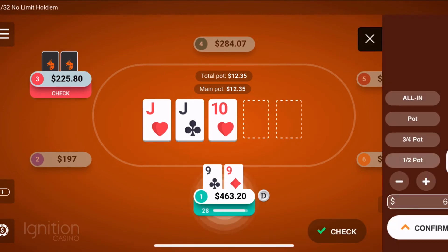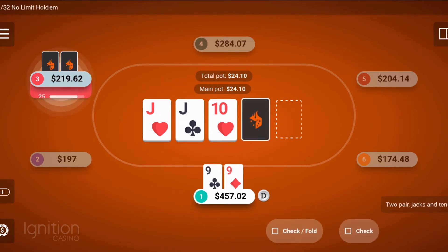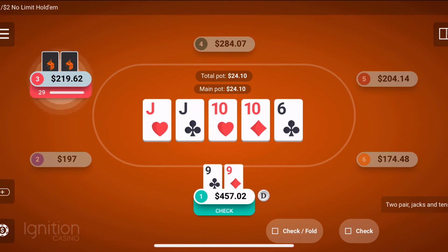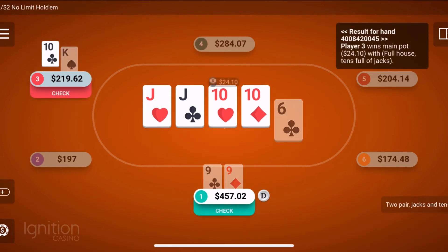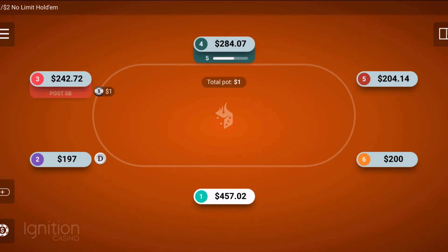Pocket nines right here — jack, jack, ten flop. Not exactly a good flop. We're really looking for a nine on the turn, but a ten came instead. At this point our hand is completely counterfeited so I went check-check. Since he was calling my raise, I felt like there wasn't a whole lot of value in bluffing this one, so it kind of went down to showdown. He had the ten, I lost, but I was happy with how I played it — I didn't really lose a whole lot.